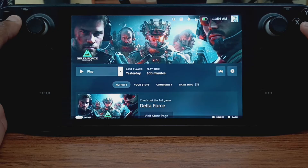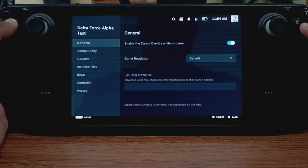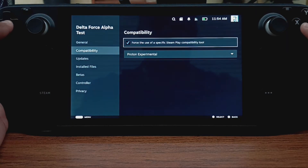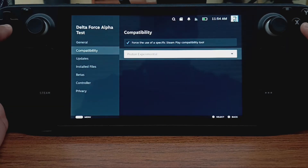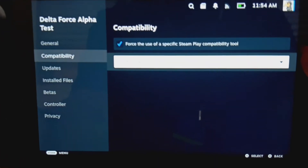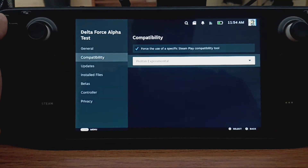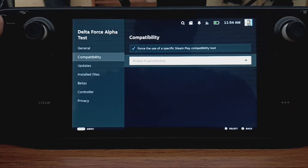The only thing I did as far as Delta Force settings is: if you come to Properties > Compatibility, I am forcing it to use Proton Experimental. It's not showing too well but there it is — I'm using Proton Experimental.